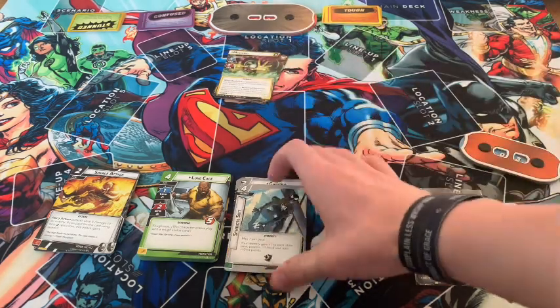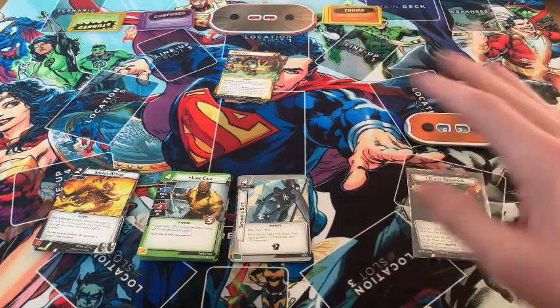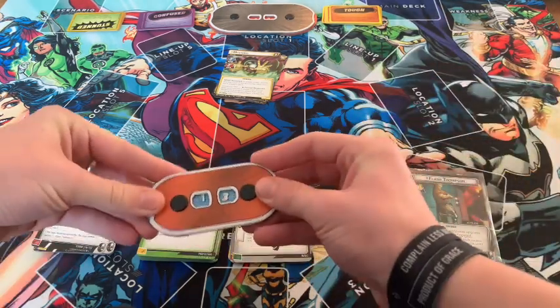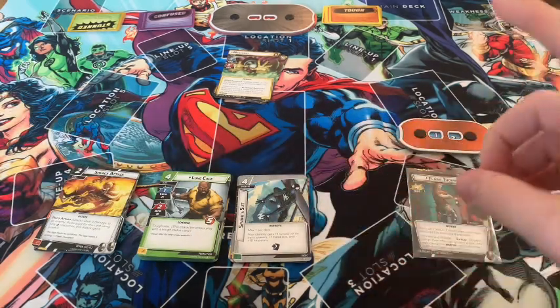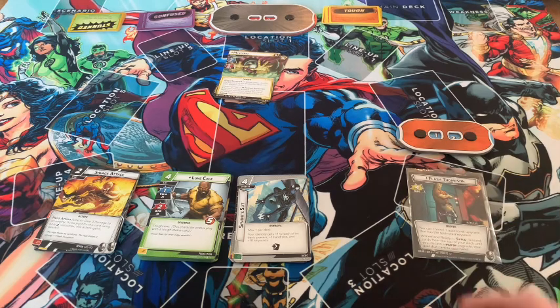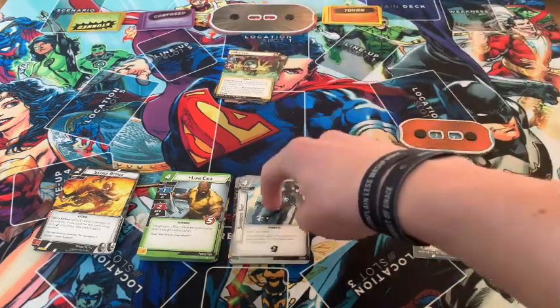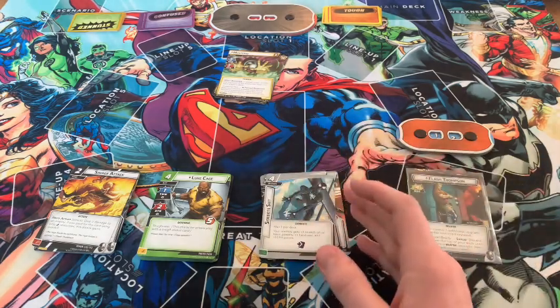We might do a complete wash mulligan — completely dumping our whole hand except to get the Symbiote Suit, unless we have resources. We're trying our absolute hardest to get this card as early as possible because it's such a great improvement, and if we get it too late it won't be super beneficial.